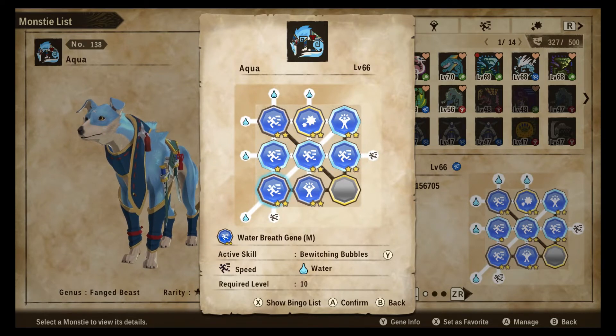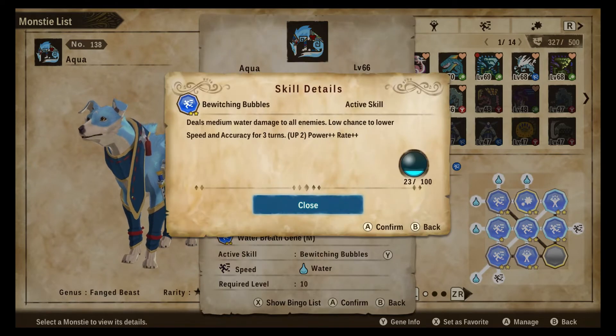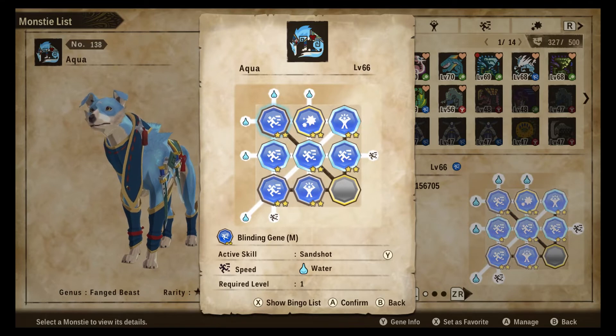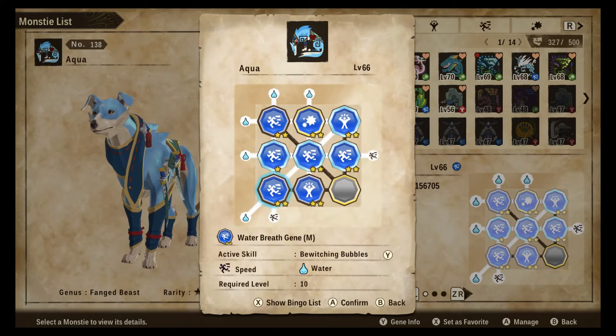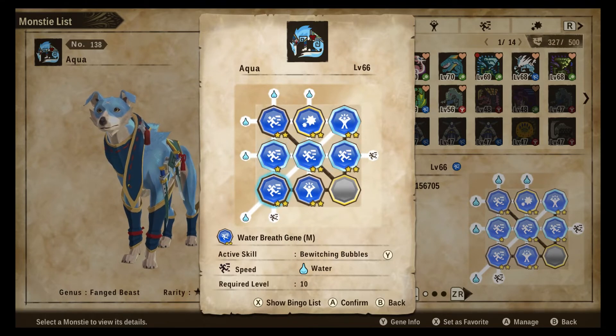The last couple of moves: we have Bewitching Bubbles, which is an AoE water damage dealing attack with a chance to lower speed and accuracy. Lowered accuracy and blind are two different debuffs so those can stack. Between Sandshot and Bewitching Bubbles you are very adept at keeping yourself and your team from taking damage — they're blinded, their accuracy is lowered, and you have a ton of evasion between Evasion Instinct and Evasion Ability.